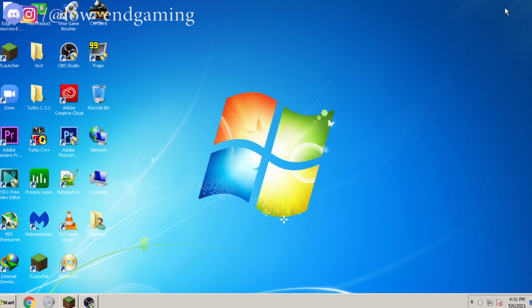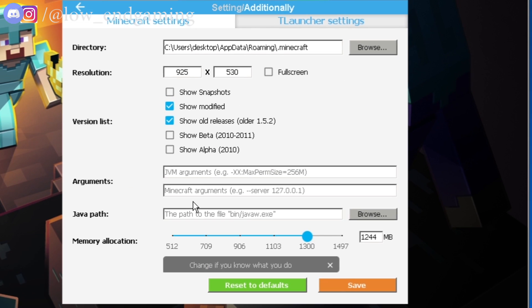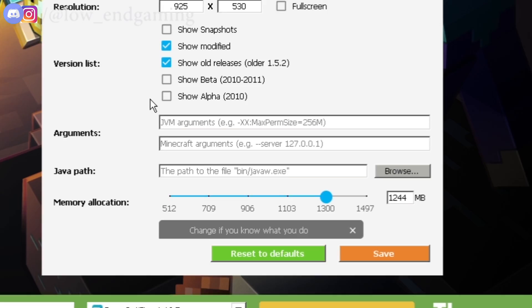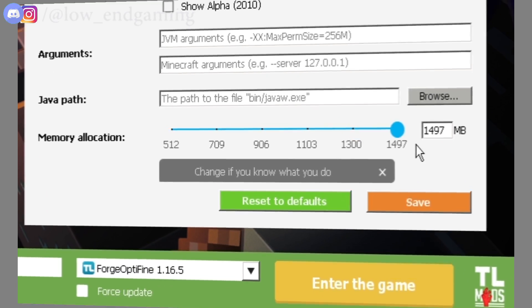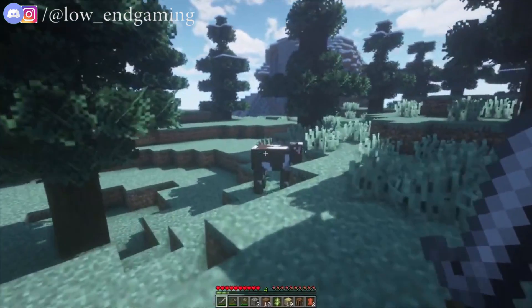Let's proceed to step number 1. Open the T-Launcher, then in the right bottom corner click on settings. Then in memory allocation, slide it to the end — this will increase the RAM usage for Minecraft and give you better performance.